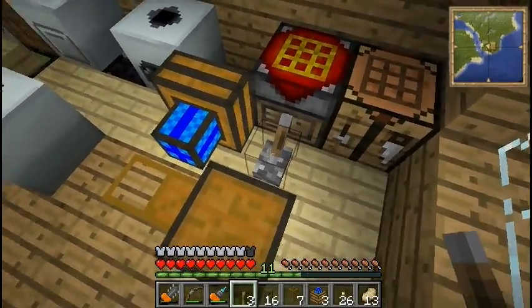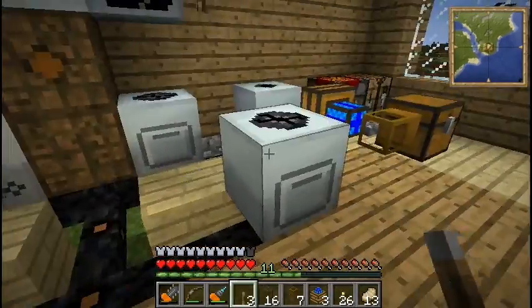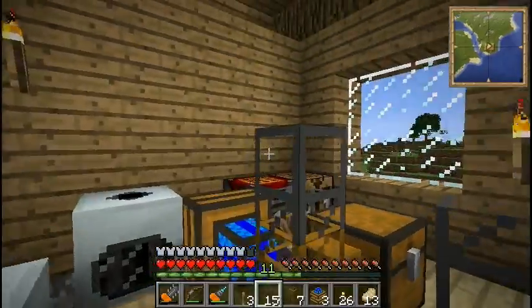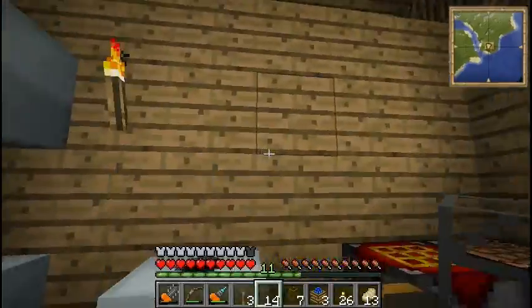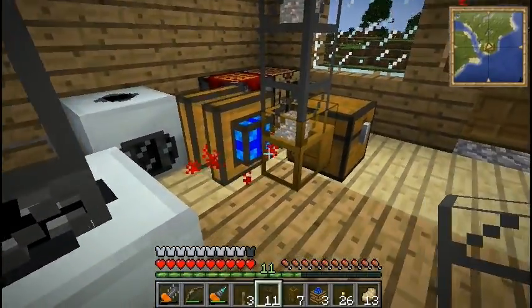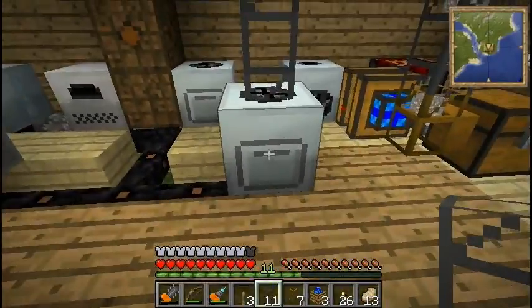I'm going to put a lever right there and turn it on once we get it hooked up. We're going to put stuff in the top of the macerator and take it out from the side. If we put the pipe into the side it won't work right — we need to put it in from the top, because that's where the slot is that accepts materials. So we're going to route this up and down. The redstone engine is on and it is pulling stuff out of the chest already, and it's going to drop it right into here.